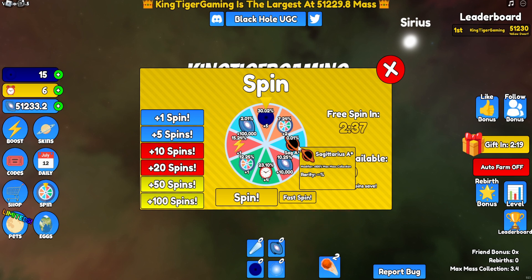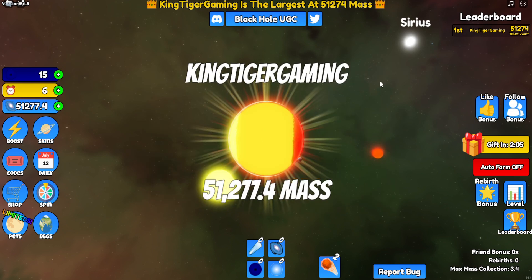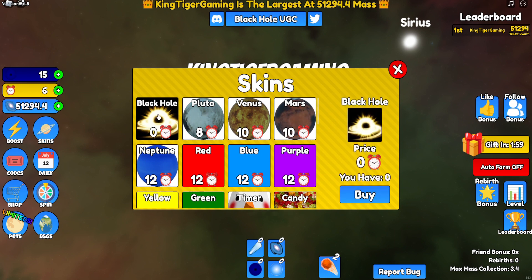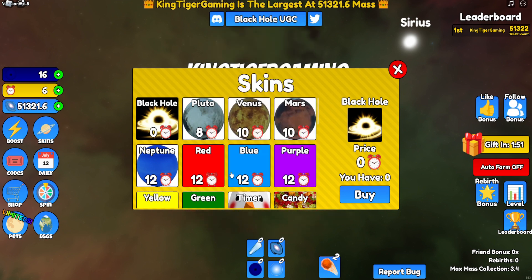The rarity on that item is infinite — that's crazy. So Pluto and black hole show zero — oh that's why it's zero, there are no bugs, okay.